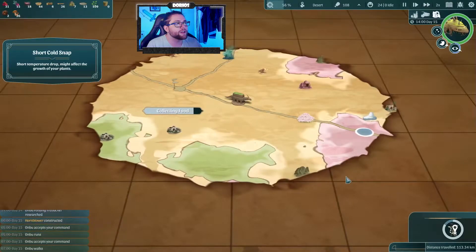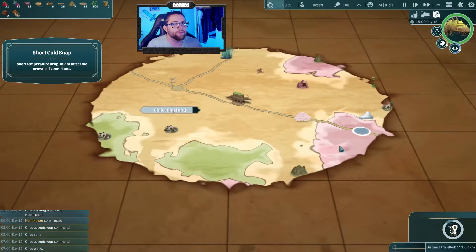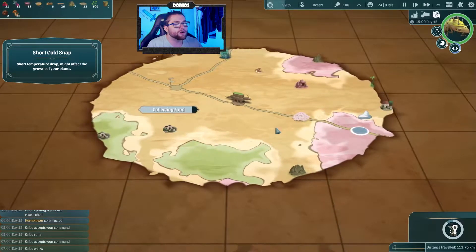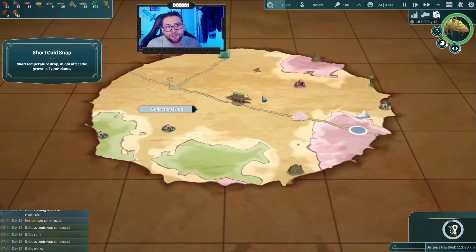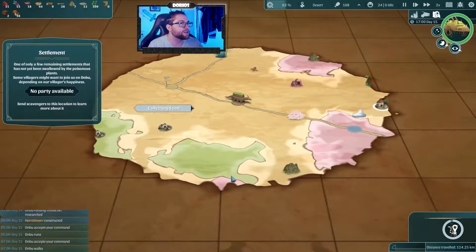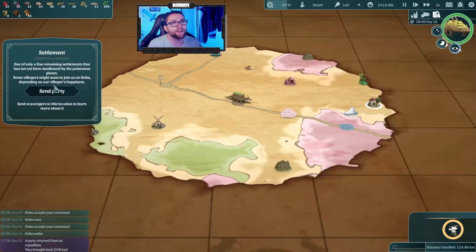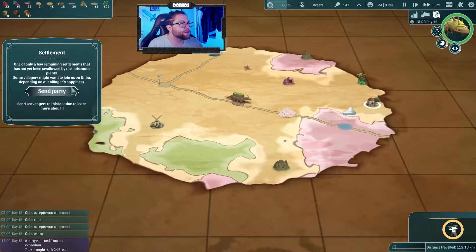It looks like we are going to hit a short cold snap, which is a little bit worrying, but we are collecting food over here and hopefully some villagers — crossing our fingers. There is an actual village that we can send them to afterwards over here. They brought back 24 bread — we don't actually have any bread right now. Let's send a party to the settlement.